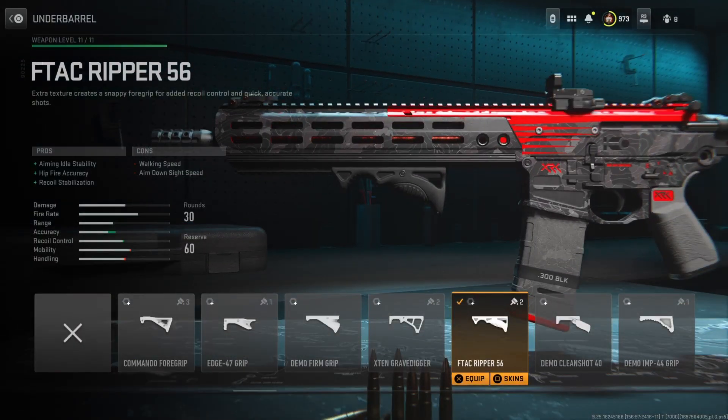Starting with the underbarrel, I'm running the F-TAC Ripper 56. This improves the aiming out stability, the hit fire, as well as the recoil stabilization. This is probably one of the strongest underbarrels to use in this entire game — it gives you the most bonuses possible. But with those bonuses, you also get a ton of cons. In my opinion, I think you definitely need the bonuses here from the F-TAC Ripper 56.